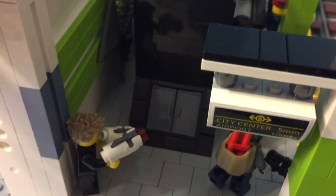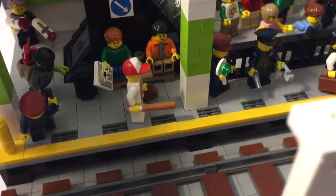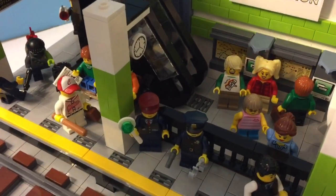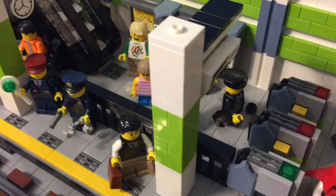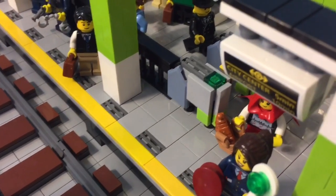There's an agent chasing down a bad guy, a minor league ball player, and Little Red Riding Hood off to see her grandmother.